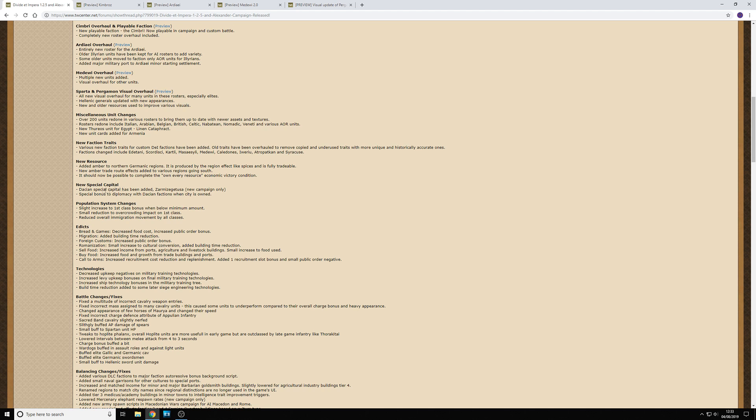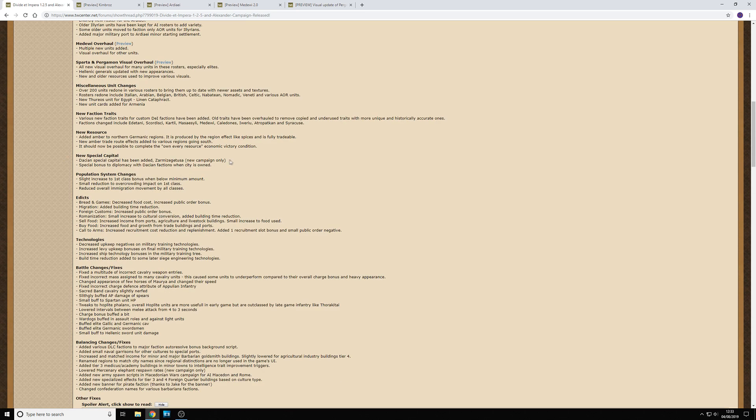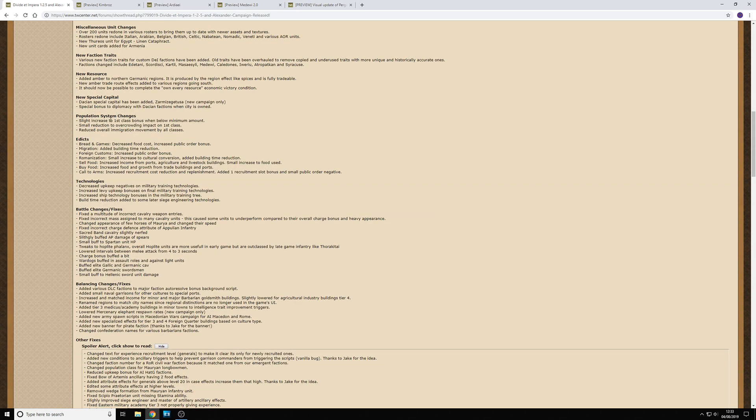There's also a new special capital for Dacia — a new campaign-only capital has been added. I haven't been able to look at it since that city isn't a starting position for any current playable faction — you'd have to start as the Getae and expand to capture it and see the benefits. Moving on, there are some small changes to the population system: overall immigration movement has been reduced across all classes, which could slow down new population arriving in your cities.